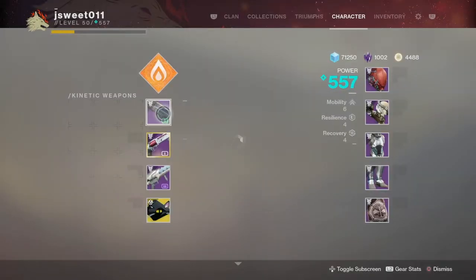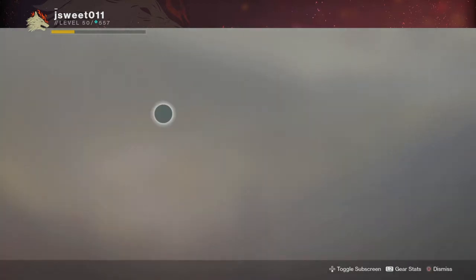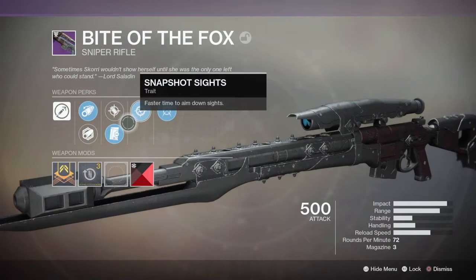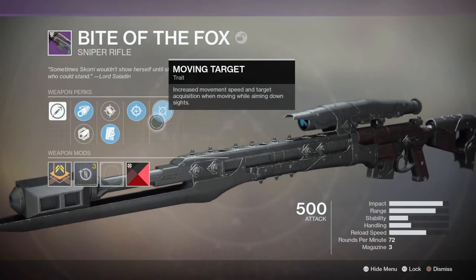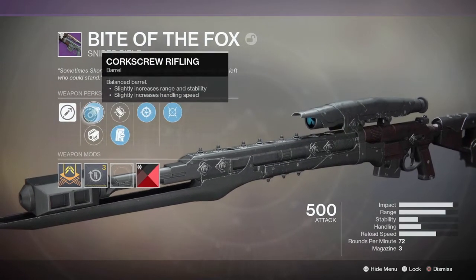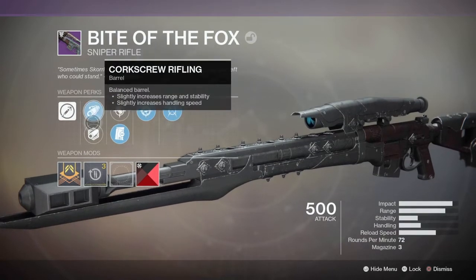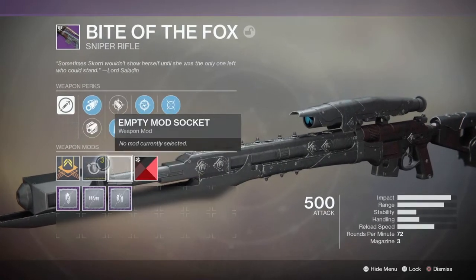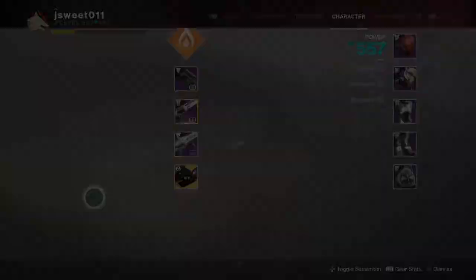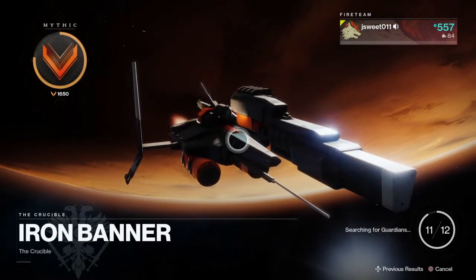What is going on guys, Sweet Gaming here, and today I'm going to show you guys my Iron Banner gameplay with the Bite of the Fox. This is the Iron Banner Sniper, and it goes in the primary slot. This sniper is the god roll that was sold by Lord Saladin the last time Iron Banner was here. It comes with Snapshot, Drop Mag, and Moving Target. It is a wonderful weapon — it feels very good and snappy, and I am a big fan of the high impact archetype.